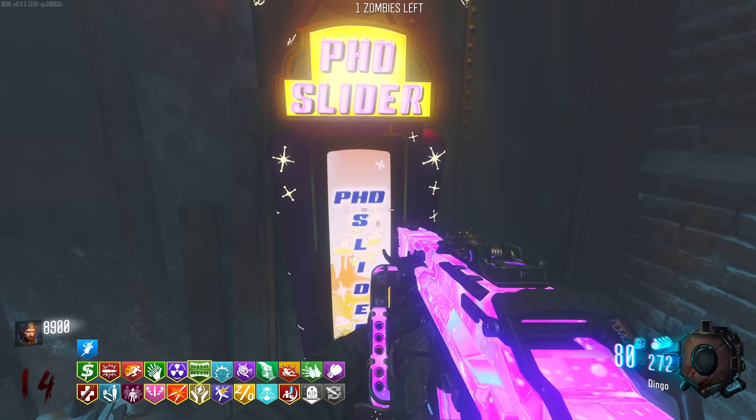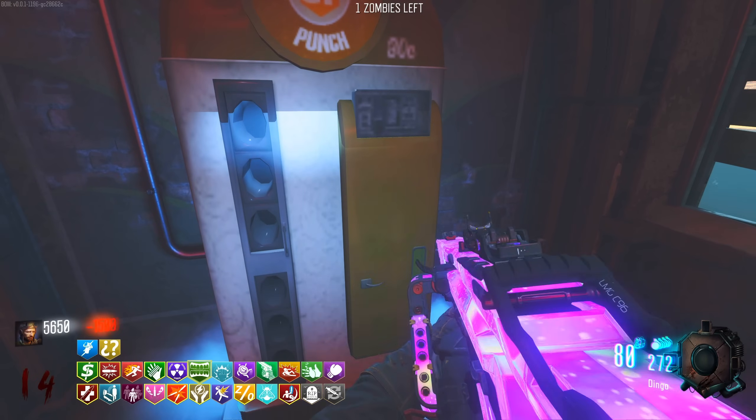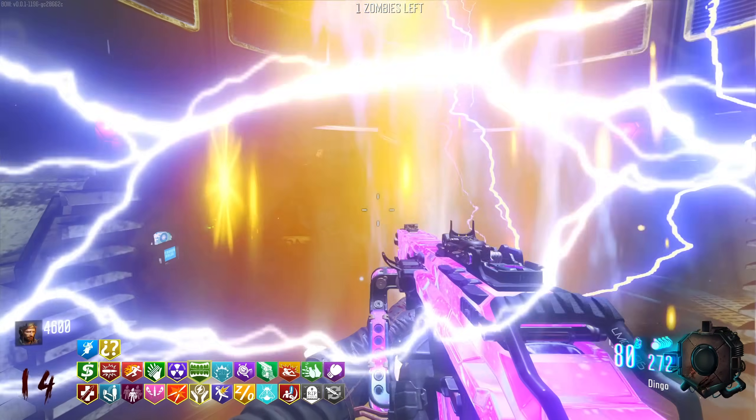One zombie left. We'll quickly double buy and we've already got PhD Slider. Pack-a-Box would be cool actually because it means we can get a pack-a-punched gun from the box, double buy it again so we can get a higher chance, and that only cost us like 1,500. That perk is so good.